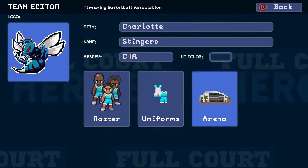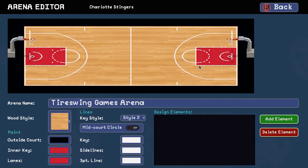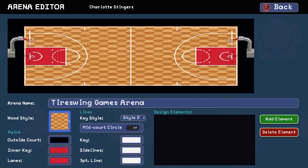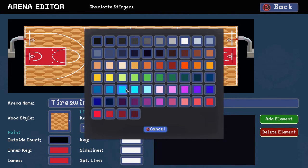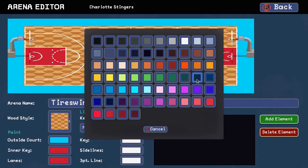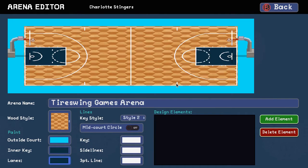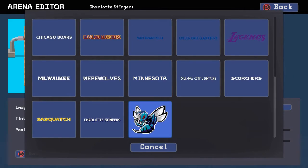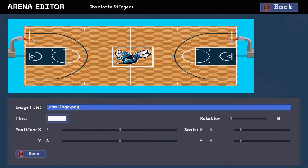This is the arena editor, and you can edit everything about the arena that is supported. That court floor pattern I dropped in that folder appears in the menu — you can select that. You can set the various paint colors outside of the court. The inner part of the key we'll make dark blue, and then the outer part of the key, the lanes, also dark blue. You can set the lines, the key style in a couple of different ways. You can turn the mid-court circle on and off — I'm going to leave it off because we'll put a logo there. And let's make the three-point line a dark blue.